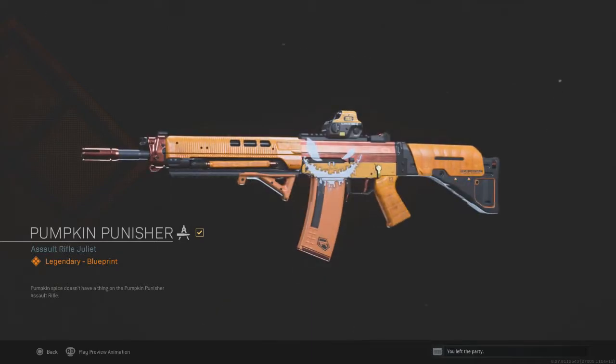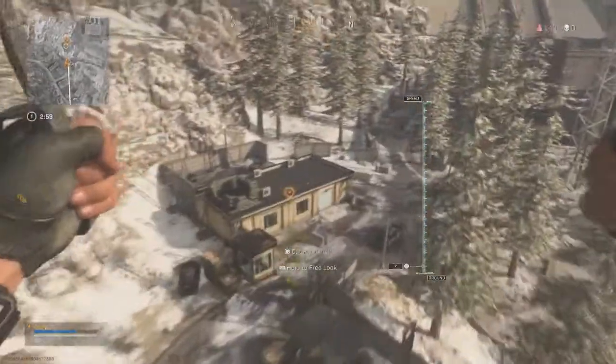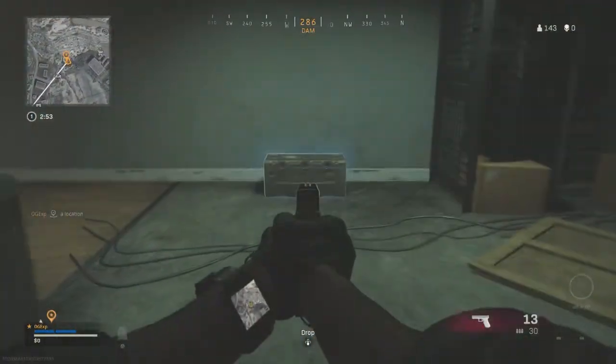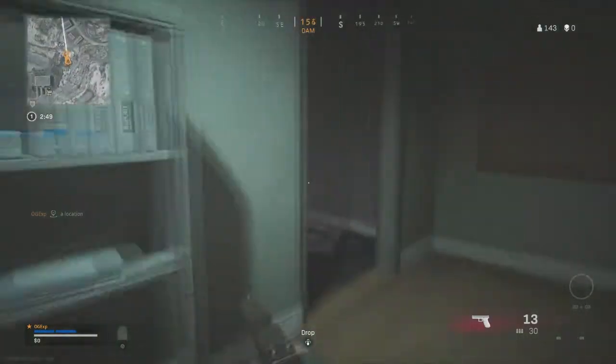So if you drop down into Dam, there's going to be one little building to the left. Drop in there first — there are going to be two crates. Once you've hit those two crates, you have a good chance right there of getting the loot required to complete this challenge.